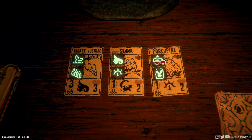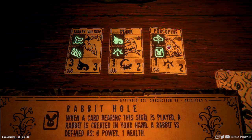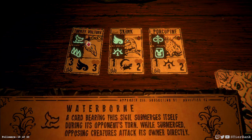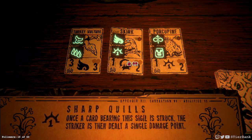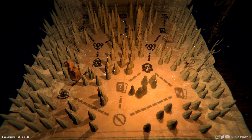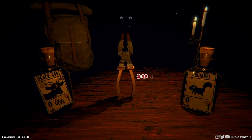A porcupine that has many lives and generates rabbits — that could be really nice for getting stuff on the board. And then a turkey vulture that's waterborne and is a worthy sacrifice. A skink that's airborne with sharp quills. I want to go with the porcupine that's generating a rabbit and having many lives — I can see that really helping us get stuff on the board like the direwolf.